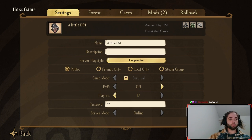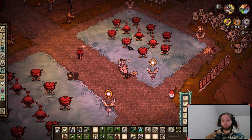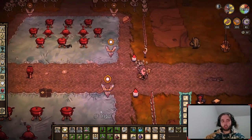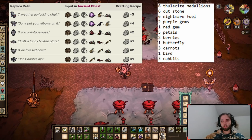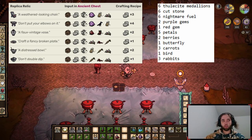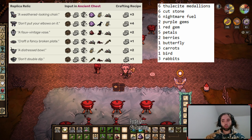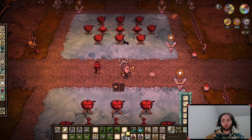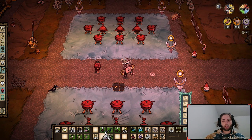And it all has to be done precisely — absolutely no messing up here, there's no forgiveness. To get the relic schematics we need 6 dulcite medallions which take 12 and 12, 6 cut stone, 6 nightmare fuel, 2 purples, 1 red.